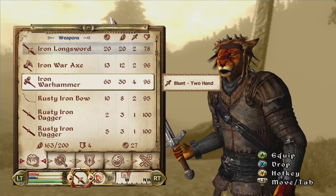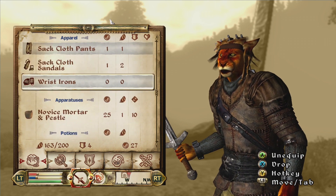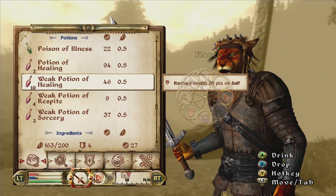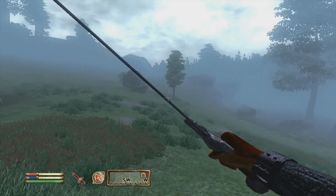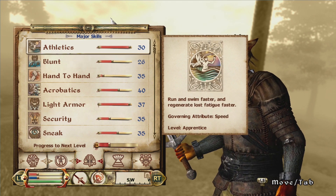Press left trigger twice and go down until you see the option. You picked blunt, right? I want to say blunt. Go ahead and drink some of those potions — hold Y and then click one of the buttons. If you press left trigger you can check your skills. These are the ones you picked — you did pick blunt, so sword is blade, and you'll want to stop using those for now.